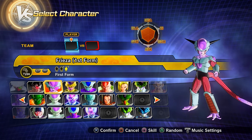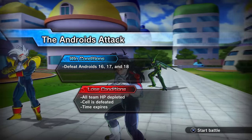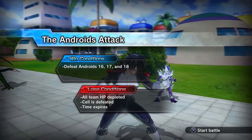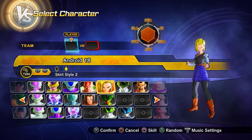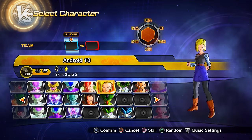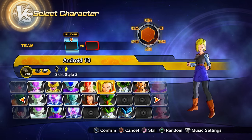Parallel quest 29 unlocks via story mode progression. Clearing it gets you preset 3 of Android 18.